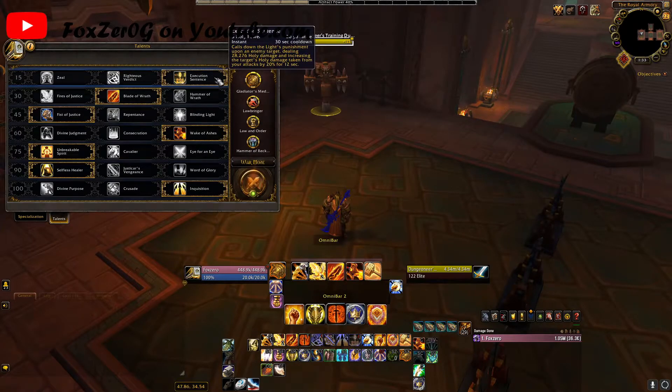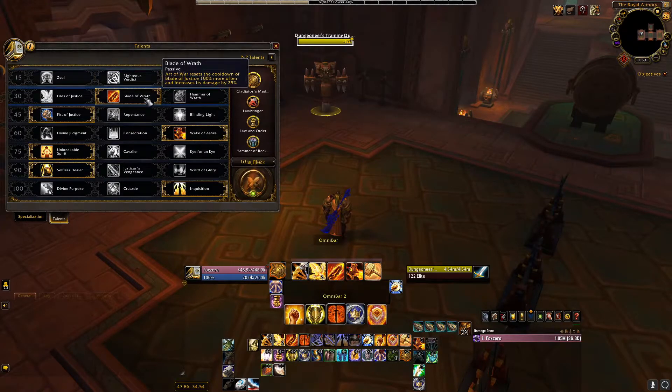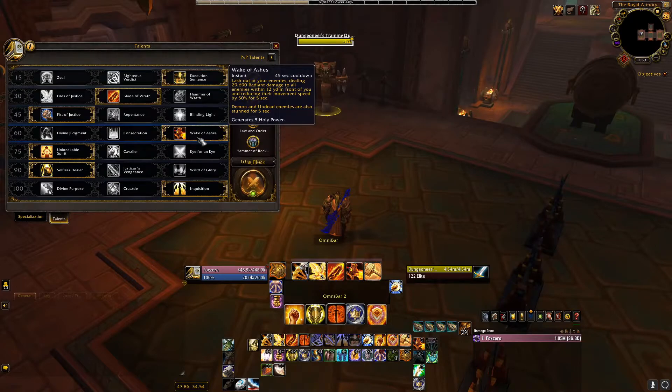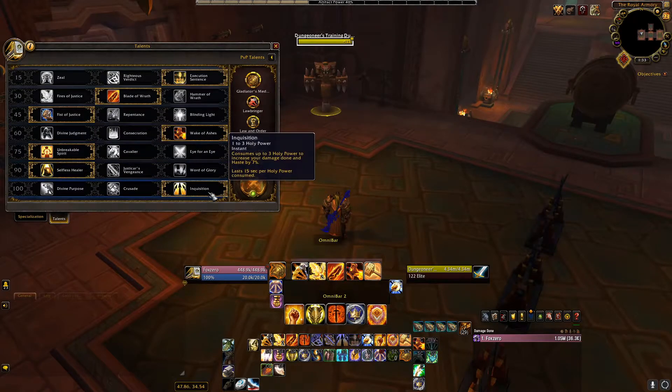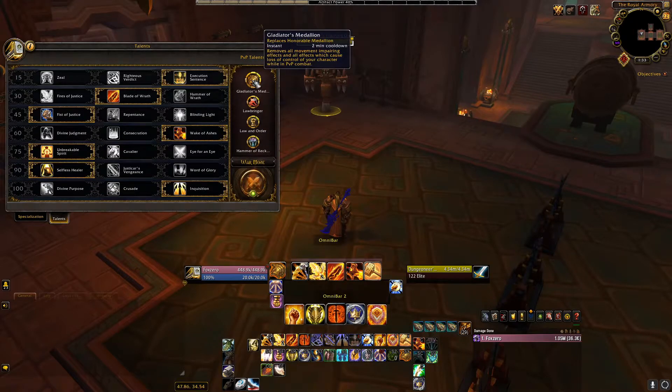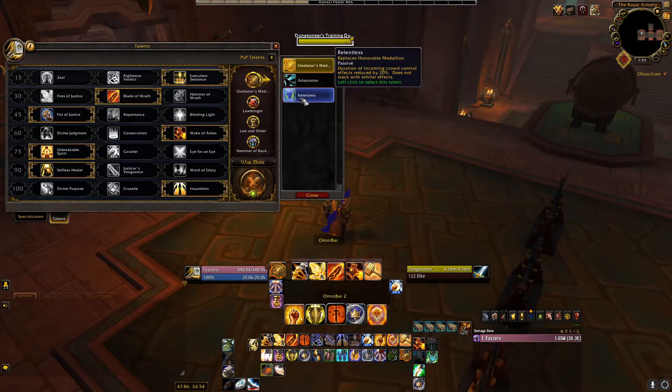For the first talent row we're going with Executioner's Sentence, followed by Blade of Wrath, Fist of Justice, Wake of Ashes, Unbreakable Spirit, and Selfless Healer. Then Inquisition.